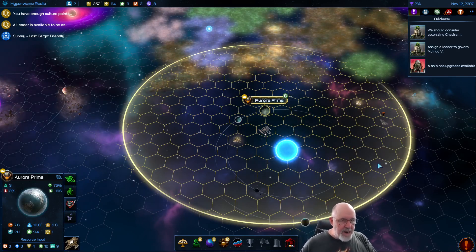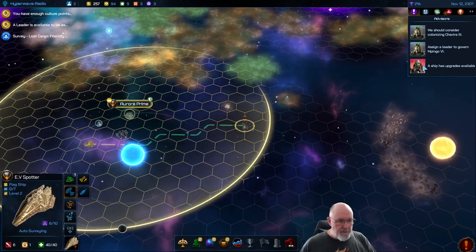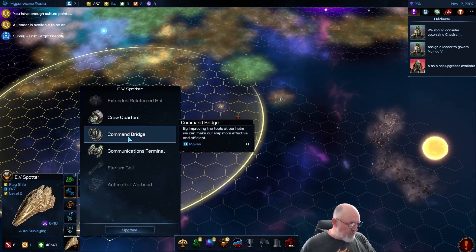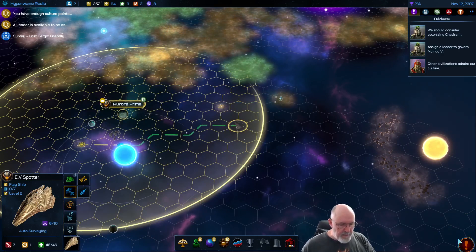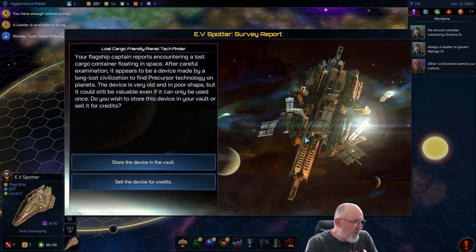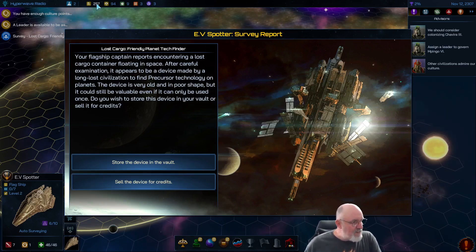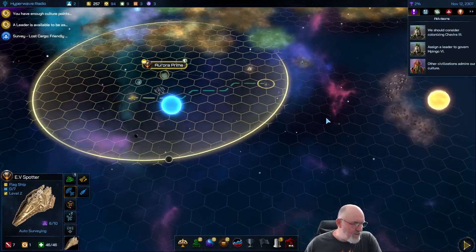Should we colonize Chavira 3? Yes. Assign a leader to Mapingo 6. A ship has upgrades available — crew quarters, command bridge, or communications terminal. I'll go with hit points to make it more powerful over time. New event: our flagship finds a lost cargo container containing a device from a long-lost civilization that can find precursor technology on planets. We could sell it for 400 treasury, or store it to increase the base tech rating of a target planet permanently. I'll store the device.